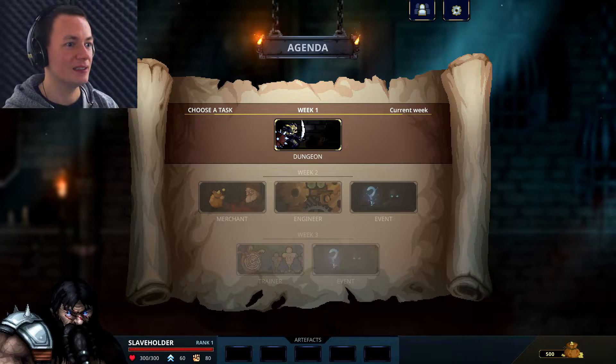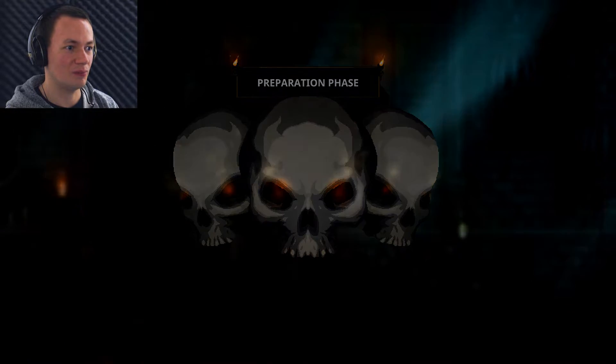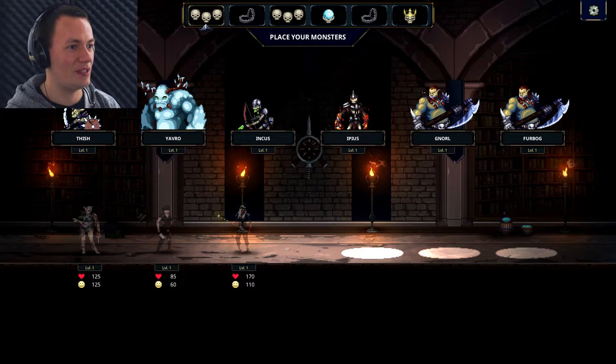What's all this? Agenda, Week 1, The Dungeon, The Preparation Phase. So I am definitely the guys on the right, and it seems I don't actually have a map to explore. I'm just defending my dungeon from intruders, and I've got to do my best to defend it. There appear to be three lines of defense.